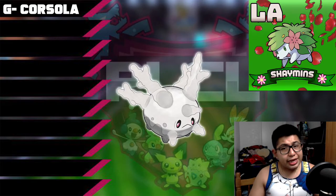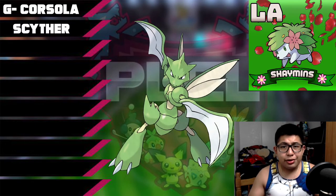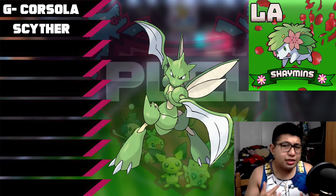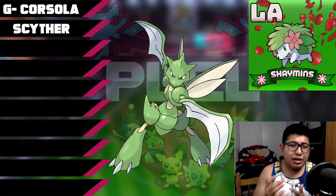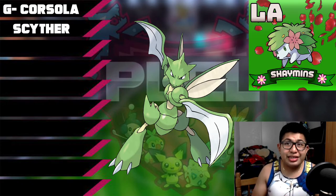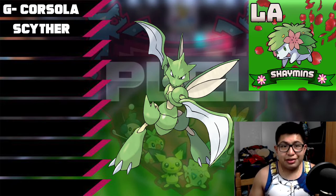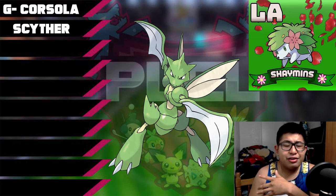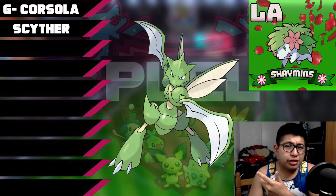My second pick was Scyther. The reason I chose Scyther was because I needed a sweeper — something very quick that could attack and get out of the situation using U-turn. Scyther is a Pokemon everybody knows. I don't want to give away my strategies, I might pull something new, I don't know. I'm gonna try to be creative in this league as much as possible since we're dealing with level 5, so I'm hoping to use Scyther a lot. It's speedy and has a high attack stat.